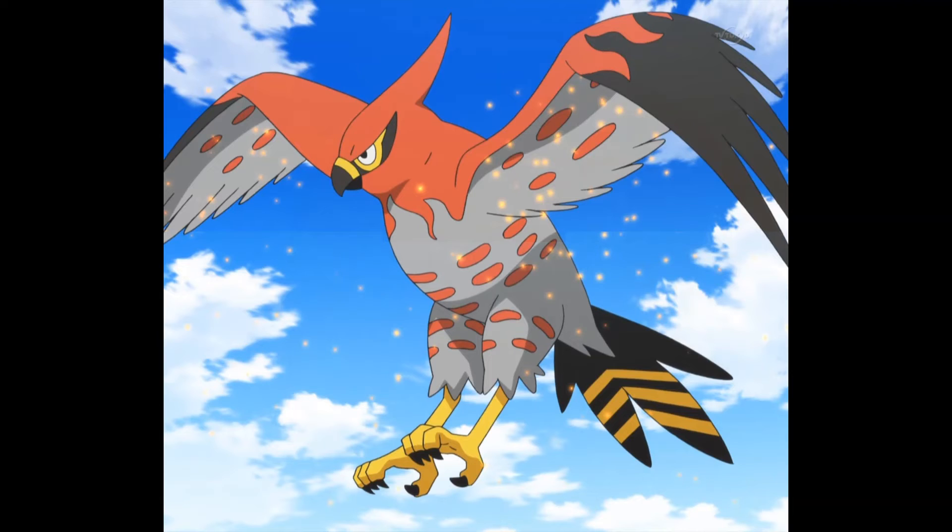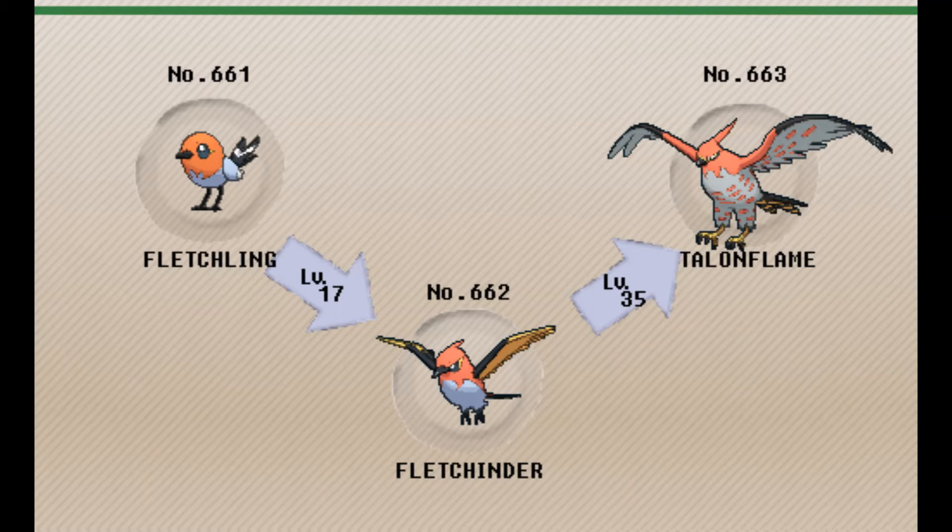It also depends on what ability he has. Now for his evolution line: it starts with Fletchling, which evolves at level 17, then Fletchinder evolves at level 35 to Talonflame. So that's pretty cool.